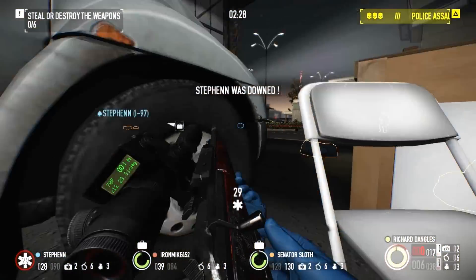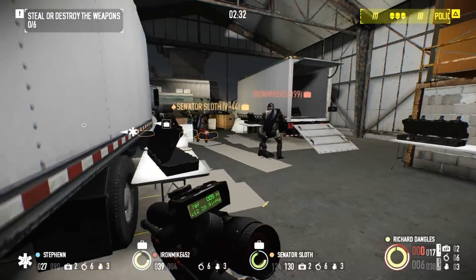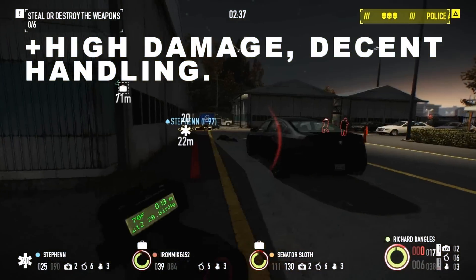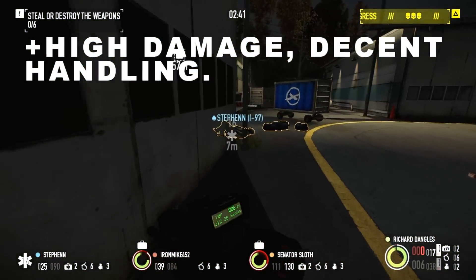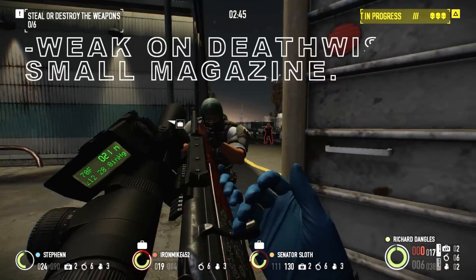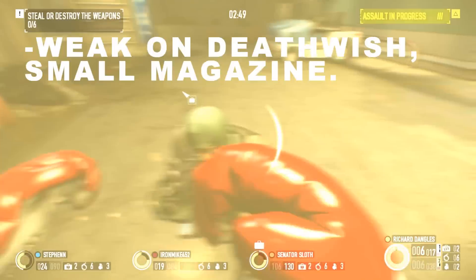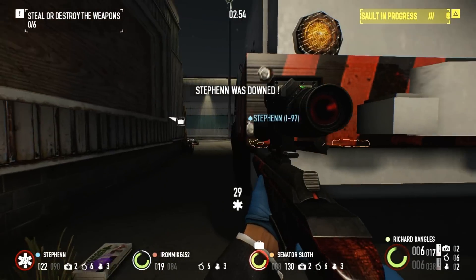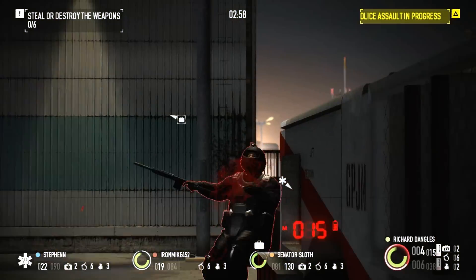The R-93 has carved out its niche on the Overkill difficulty as the go-to sniper, dealing enough damage to quickly eliminate a multitude of threats with ease. However, on Death Wish the weapon's damage can become ineffective, and its small magazine can leave you in hot water if things go south. While the R-93 may not be a weapon of war, its high precision and good damage will turn the tides in your favor.